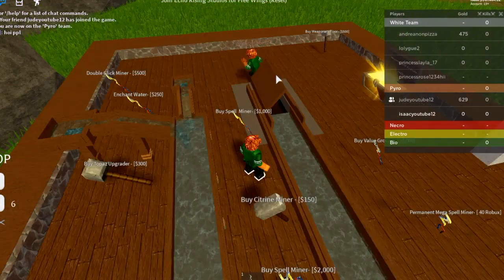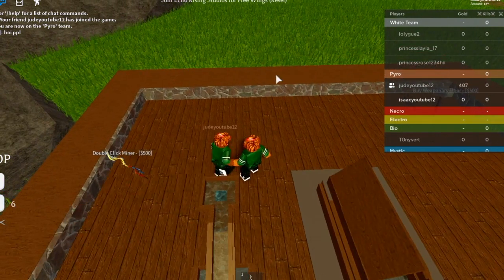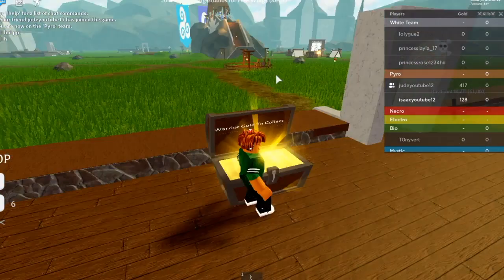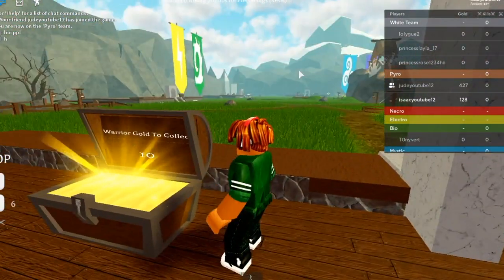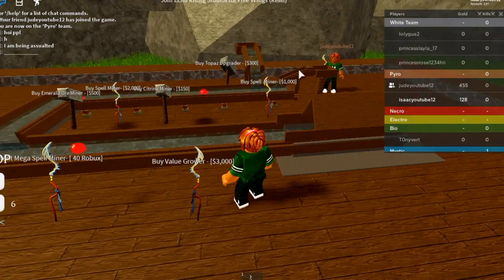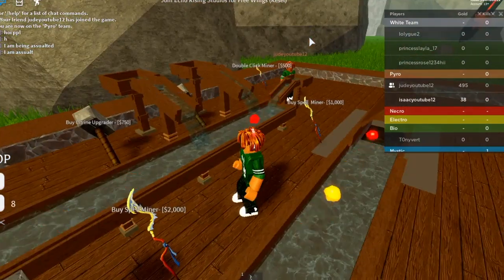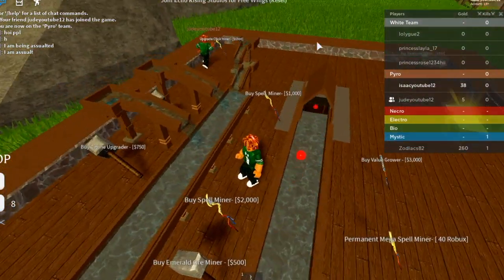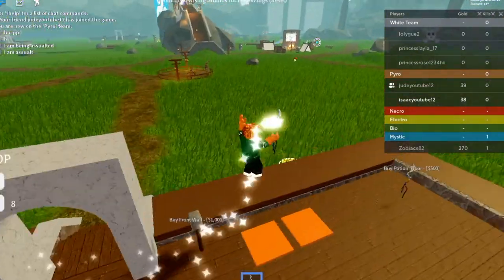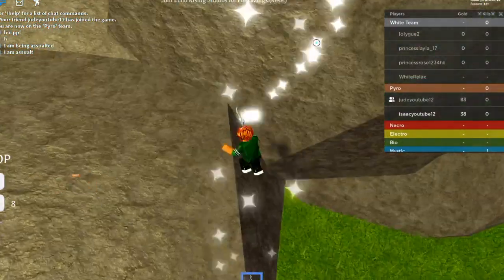Yeah, you're already rich! Enchanted water — you could buy the double click miner. This is all my gold, the gold stuff is yours. I got a bunch of red stuff. Oh, so we're already getting good! Wow, look at my machine — you got a double magic machine. This game is so fun. Did I tell you guys to like, subscribe, and leave a comment down below if you want to keep playing these awesome Roblox games?